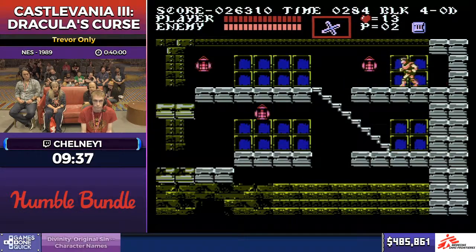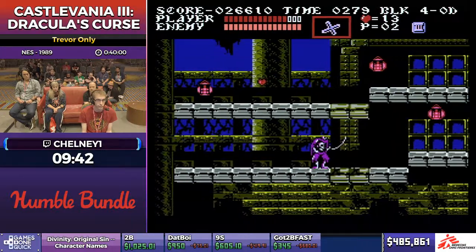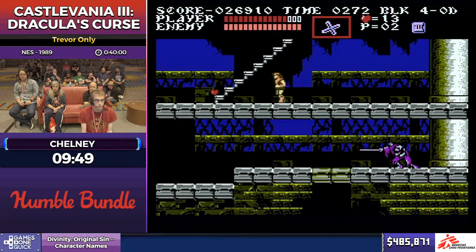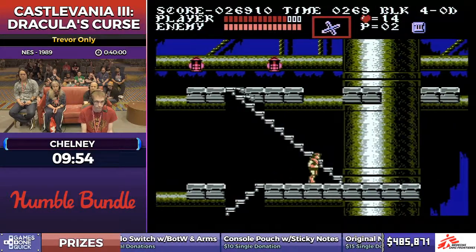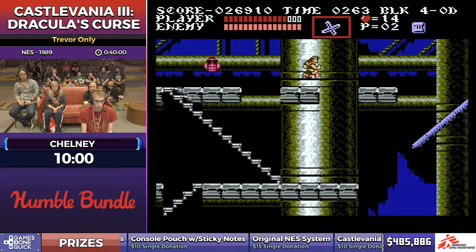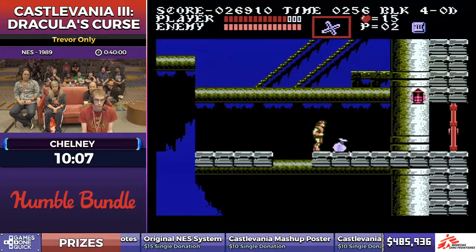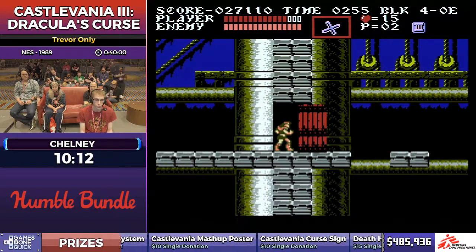He's kind of hesitating a little bit now just to keep an eye out for sub-weapon drops. Chelney grabbed that health refill because there's actually going to be a damage boost coming up in the next section — he's going to skip an entire room, damage boosting off the ghost. It's not really necessary, but depending on if I do get a sub-weapon, the whip kill for the boss is a lot less free, so I require some health for some boosts if I do that.